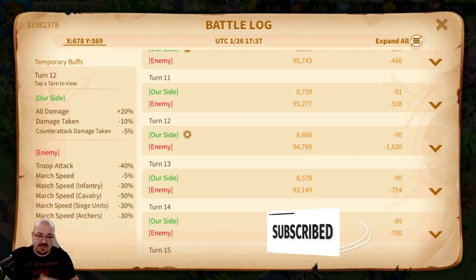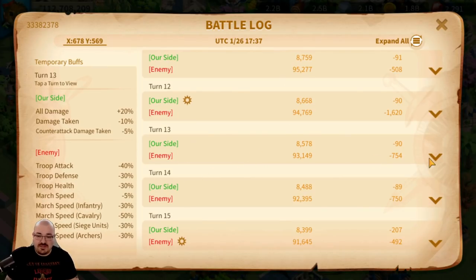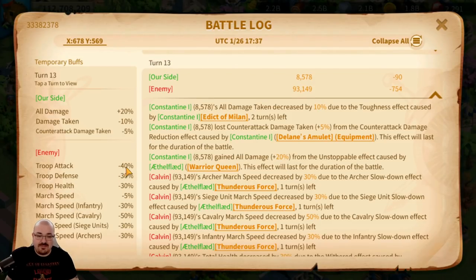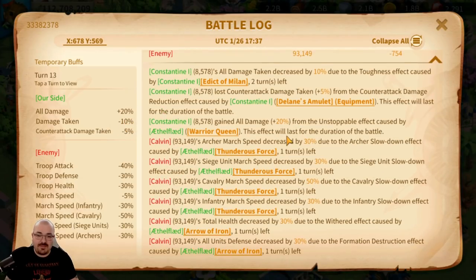The first test I've done was Constantine with Ethelflaed. Going straight into it at turn 13: you can see troops attack, minus 40 on the enemy troops defense, and troops health. Accessories also show on our side — the counterattack damage taken minus five percent from the Delayed Amulet, and all damage taken decrease from Constantine's primary skill, showing properly into the troops buff as 'Arrows of Iron.'